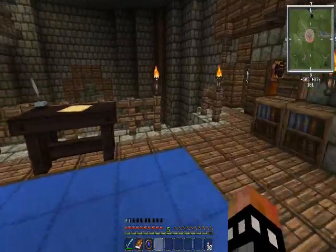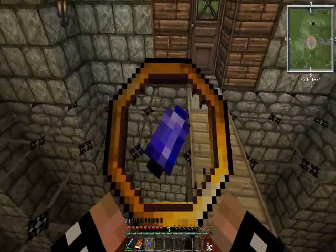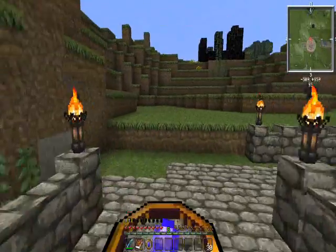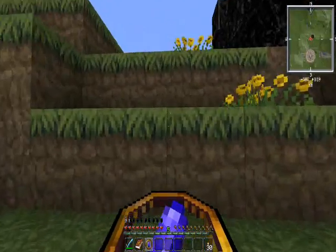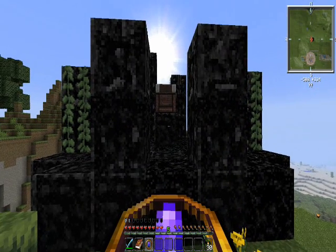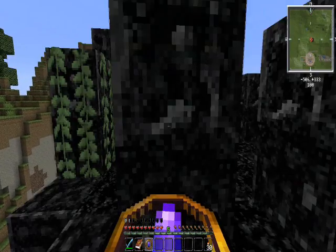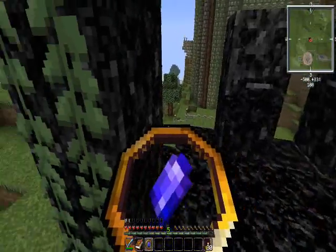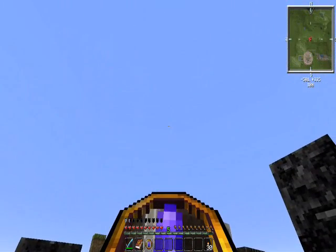Day again. The Thaumometer is very easy to use — it just shows where the nearest magic source is. I know that every obsidian circle has its own power node, so it's about right. Wherever I stand, it shows just over this chest.